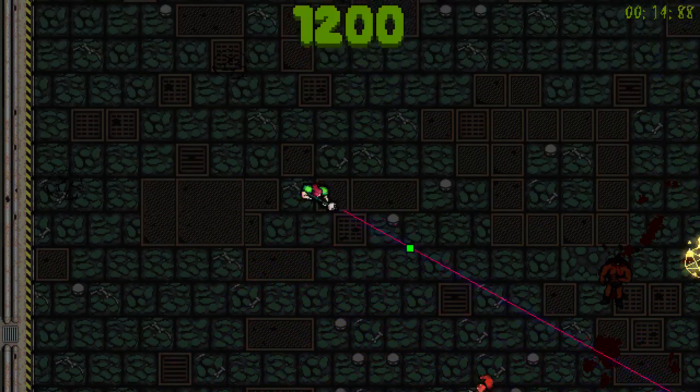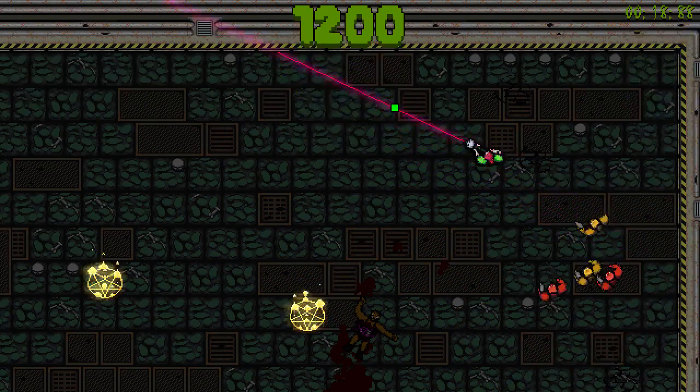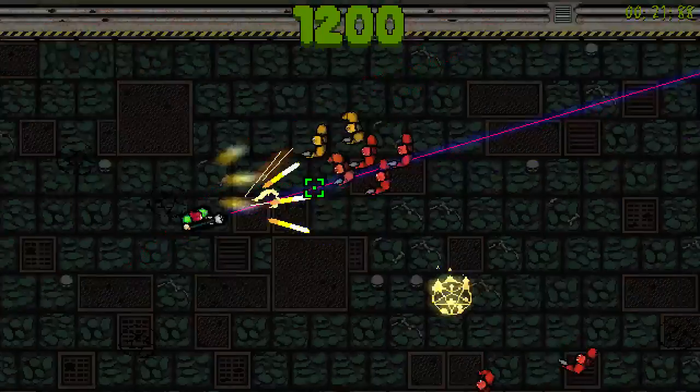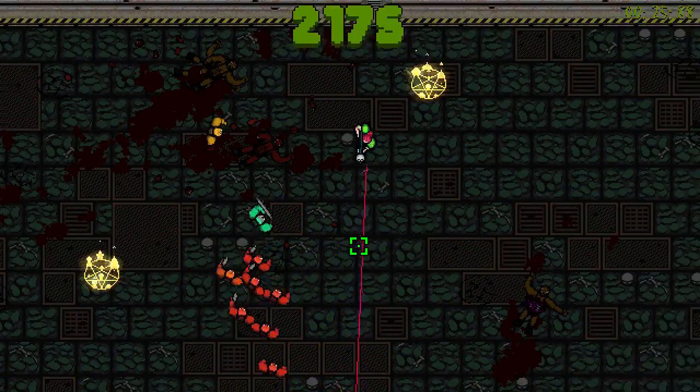But your machine gun only has ten bullets in it, the last of which makes a big fire trail. How do you reload? You reload by pressing the shotgun button, which is the coolest reload mechanic in the history of reload mechanics, probably.